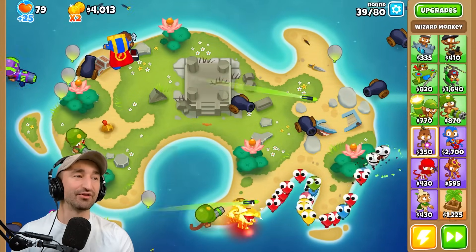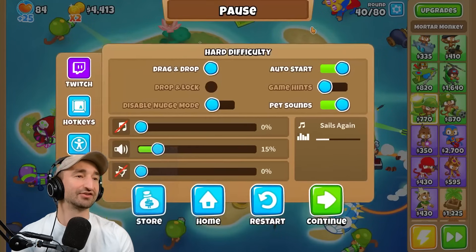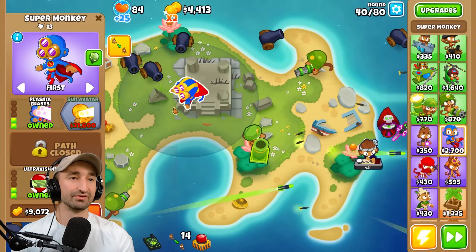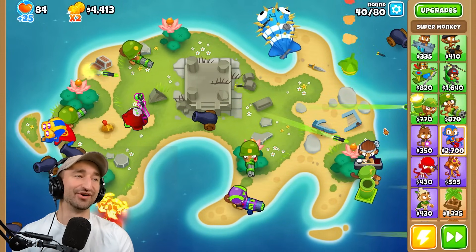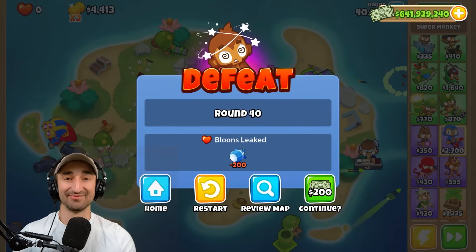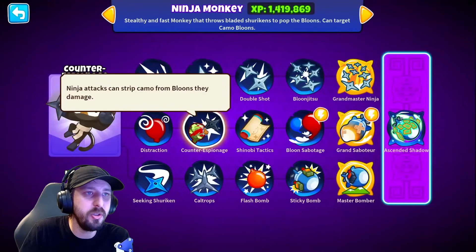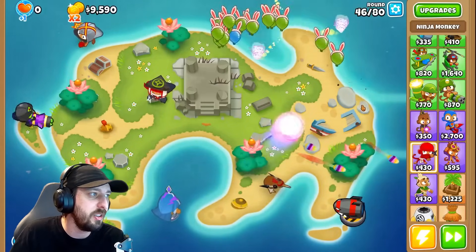The Mortar bottom route is also a really valid strat — we can get Signal Flares on that. Okay, we have our first one of these guys. Do not let this Moab through — he's getting through. Well, I don't know how to tell Steve this: we just died on wave 40. This challenge is so hard. I need a new way to deal with the camos. Counter espionage — I could strip them of their camos. I did call that Grandmaster might be a good play earlier, so maybe that's the way to go.